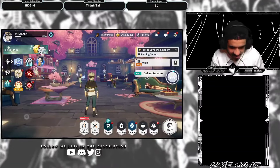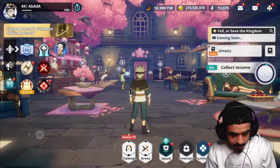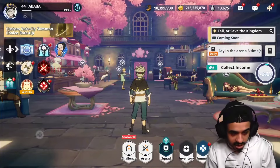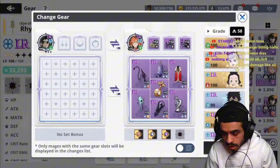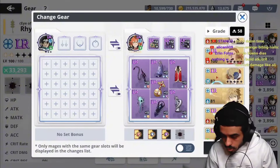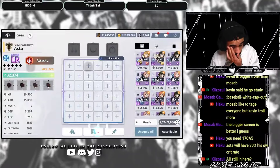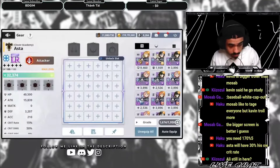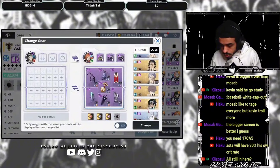It's time to prepare for Asta. Asta only needs attack, and our attack build is just gonna be good for him. Asta uses zero MATK — it's all pure attack. We put it on him; he has zero MATK, so I think he will be a better representation.